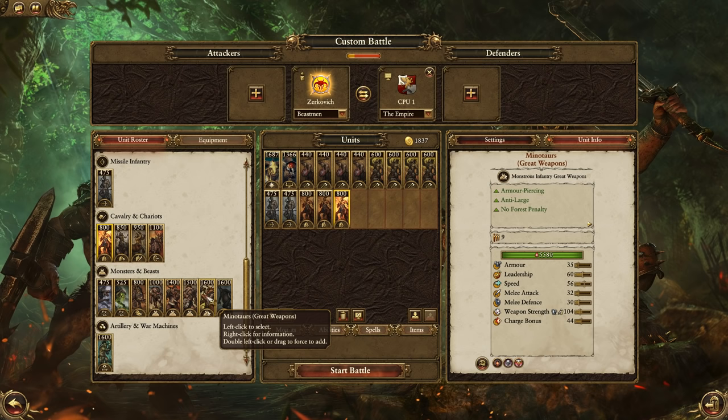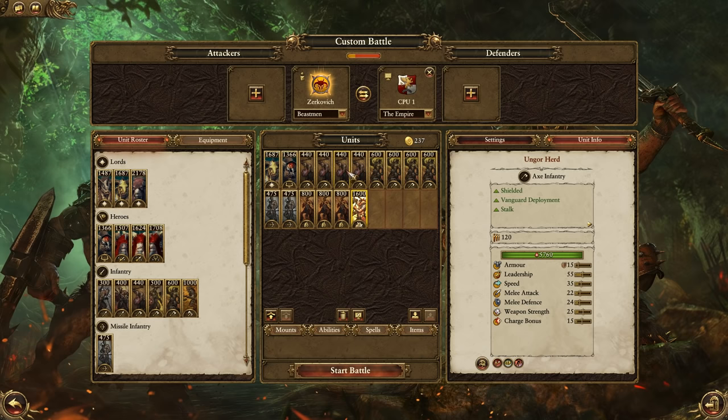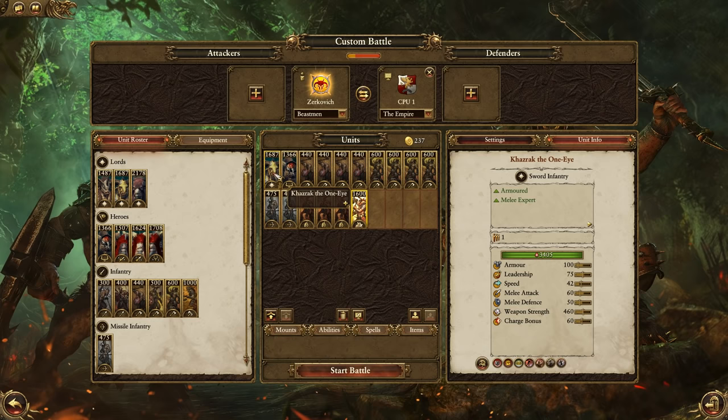I'll bring some Minotaurs to deal with the Demigryphs if there should be any, but they'll have to run up and join the battle a bit later on because they can't do vanguard deployment. All these vanguard units I'm going to start right in the face of the enemy — I'm just going to rain down on them from the very start of the battle and give them no time to think, no time to set up, no skirmisher time, no artillery time. Just get on them straight away. I'll give an example of this later in the video.